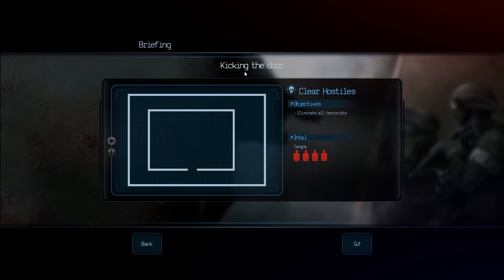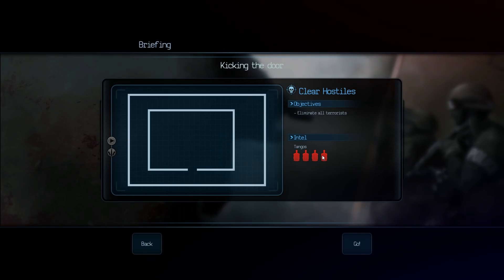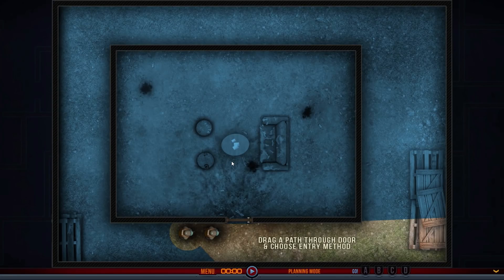Now let's continue. This is 'Kicking the Door' - this is the first door I've had to kick in. In a game called Door Kickers I've not actually kicked a door in yet. So let's see how this goes. We've got four people to eliminate. Let's have a look at what we've got - there is a door just here. Drag a path through the door and choose entry method, it says. This is very open indeed.